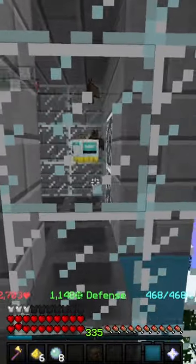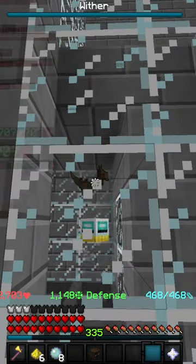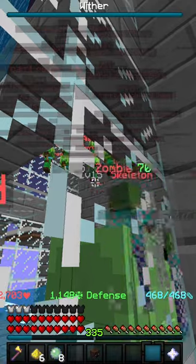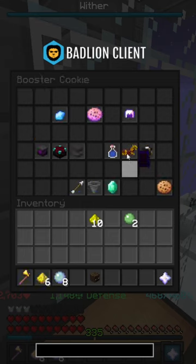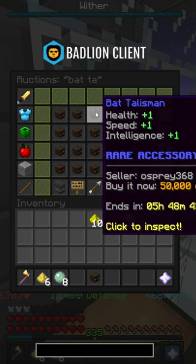You're going to publish a video that gets around 4,000 views on how to connect a Bat Talisman farm to the most used AFK money-making method in the game. Then you're going to wait a few days and watch Bat Talisman prices drop from 250,000 coins each to 50,000 coins each.